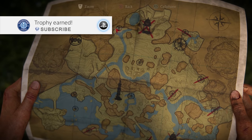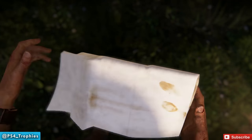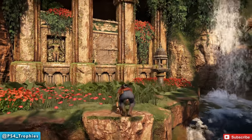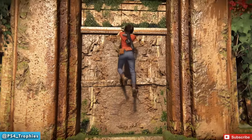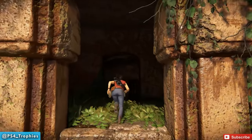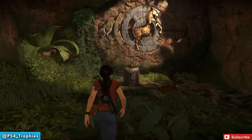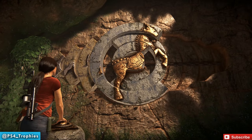Hello everyone, Brian here from PS4 Trophies. I'm going to show you a fun — and quite difficult — puzzle for the Hoysala horse token. There are a bunch of tokens and this is the horse token. We're here in Chapter 4 on the northern part of the map. The Lost Legacy does something really cool with puzzles, putting a big emphasis on them, so this puzzle took me a little bit to figure out.